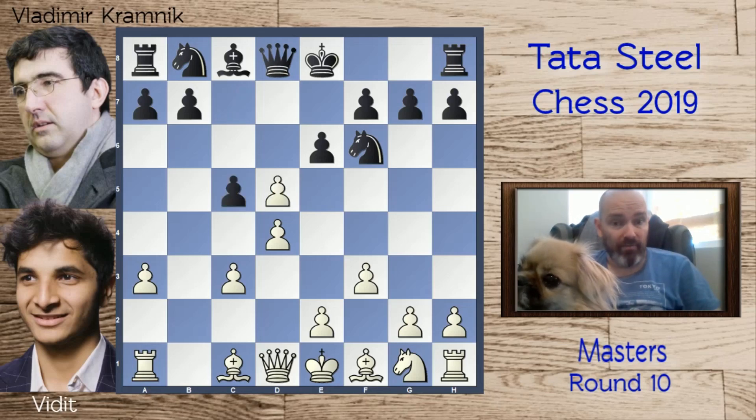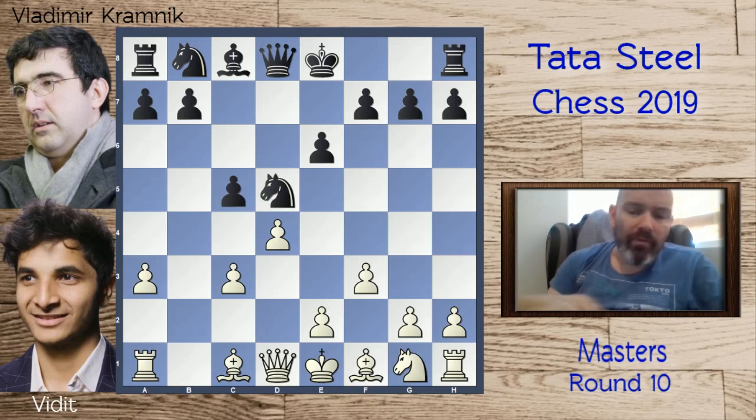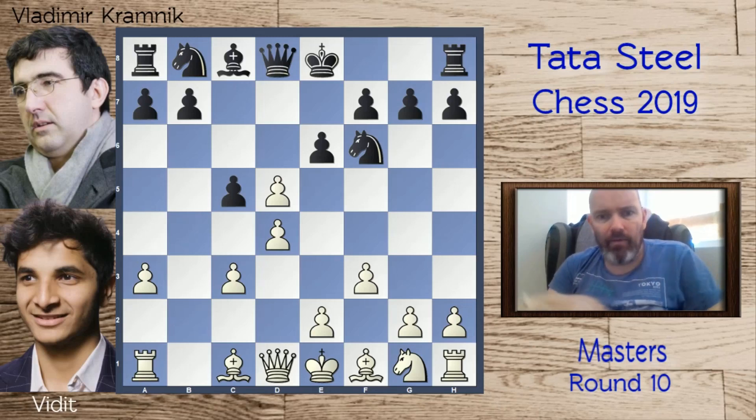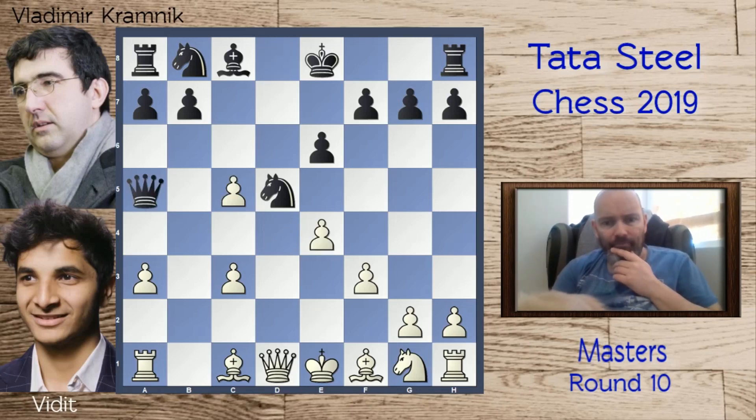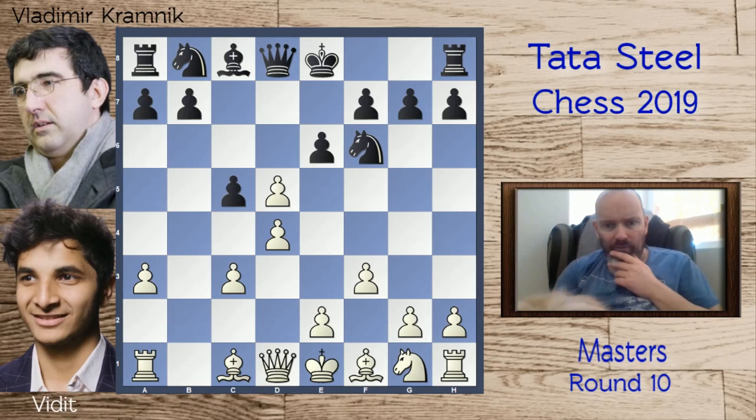c takes d5 is the main move. Kramnik took on d5 with a pawn, but taking with a knight is definitely an option — I think it's actually more common to take with a knight, and that's what happened in the game I played against my local grandmaster: white takes on c5, queen a5, and e4. Taking on c3 is not advisable for black so the knight usually retreats. In the game Kramnik played e takes d5.